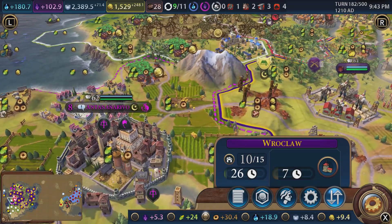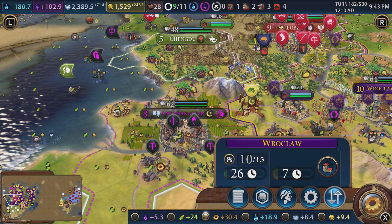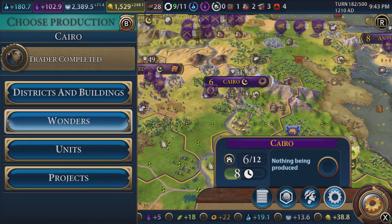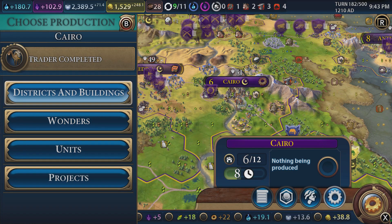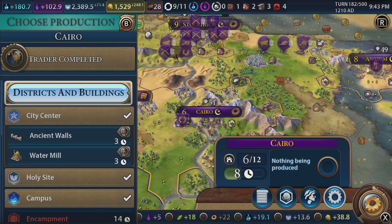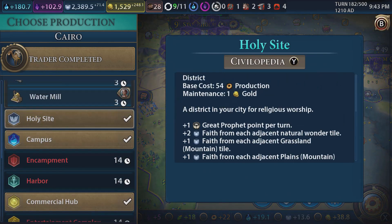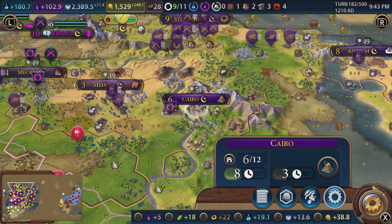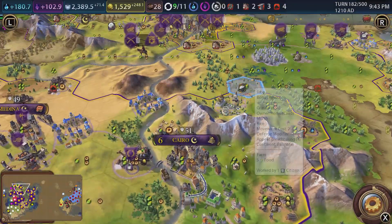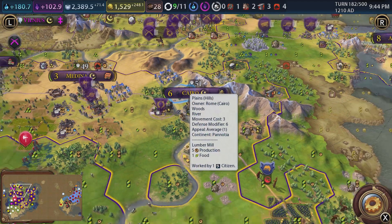I've seen something very interesting - they've obviously kidnapped a settler, but the city star has a settler. I've never seen that before. Obviously they can't go and found another city - that would break the game. Cairo has completed a trader. Wow, this city is a mess - I thought it'd be a lot bigger city than this. Let's go for a water mill just for a bit of bonus food and production - try and get the basics here. We do have access to rice so the water mill should help that.